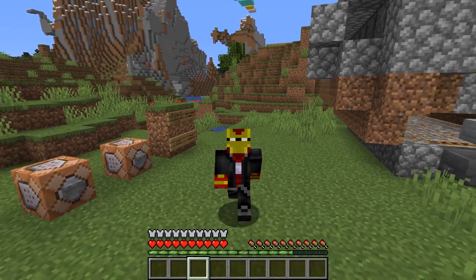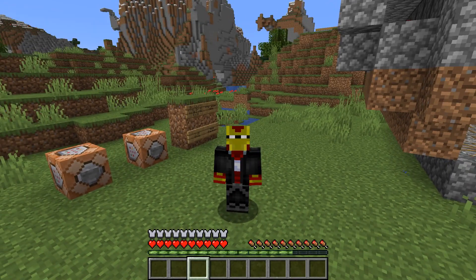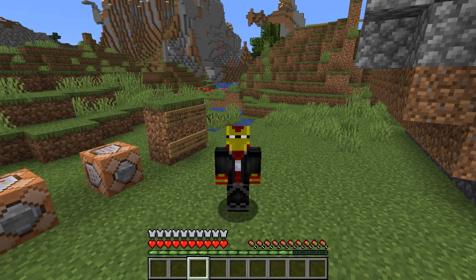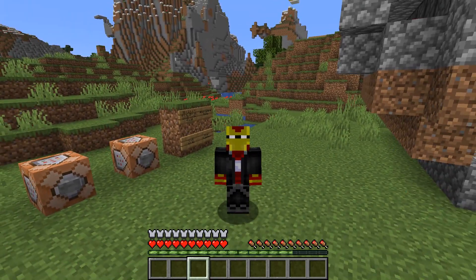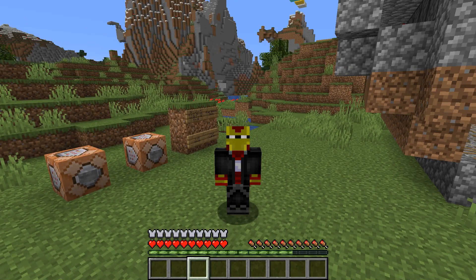Welcome to another Minecraft tutorial video. Today I'm going to show you something pretty strange — as you can see, I don't have any visible armor on right now, but I actually have armor defense points showing. I have the full effect of a full set of Netherite armor, so in a way I've got invisible armor on — no armor items equipped, but all of the armor benefits.